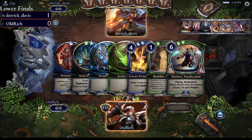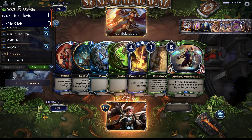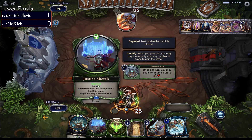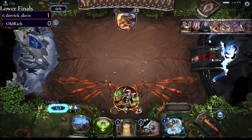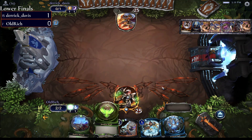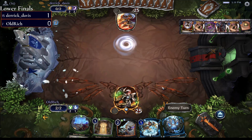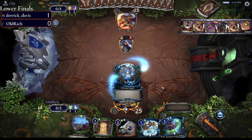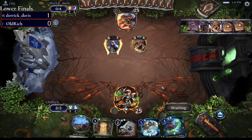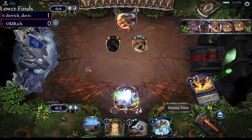Looking at this opening hand for Old Rich — this doesn't seem like the fastest matchup, and not exactly where I'd love to be. I'd love to have something productive to do early. They toss it back and went down to six — that's a tough call. The hand's got a couple of interactive cards and a Builder's Decree to work toward, but nothing special. Derrick Davis starts with an Open Way Supplier to get a little ramp going. Those four-drops are really impactful, so skipping the three-spot to land a Sandstorm Titan on turn three is pretty good.